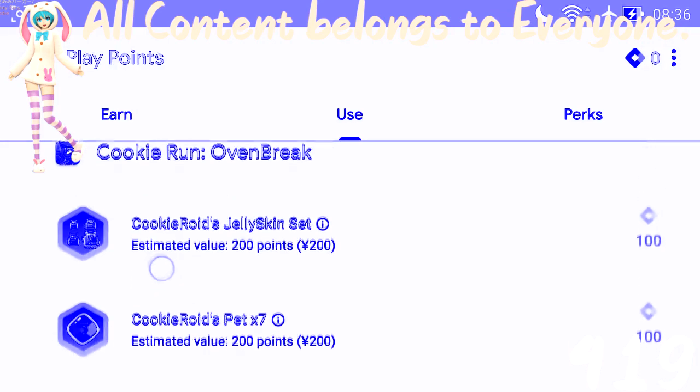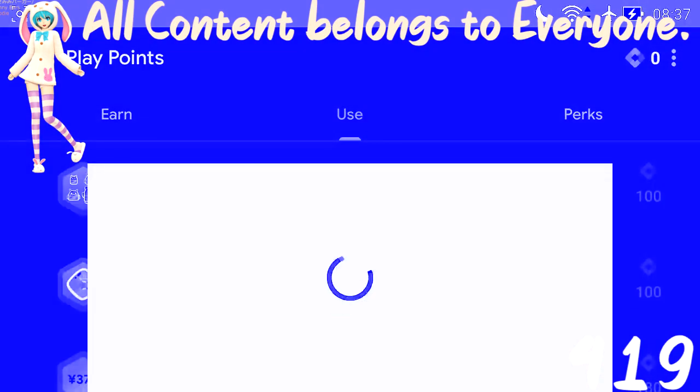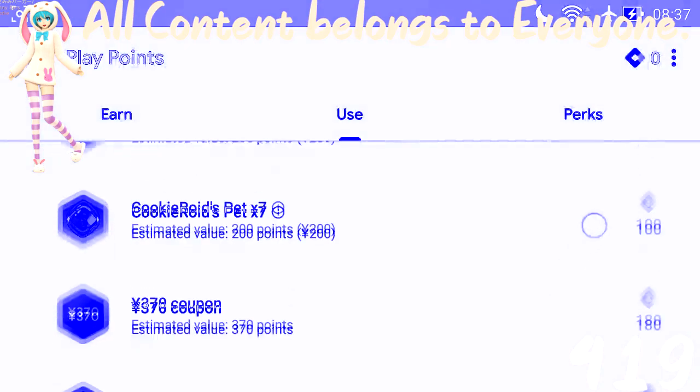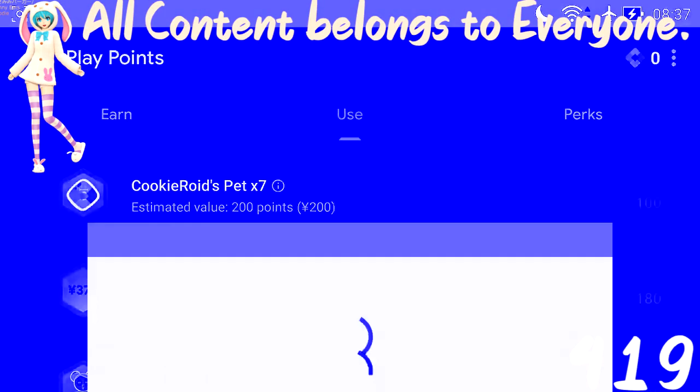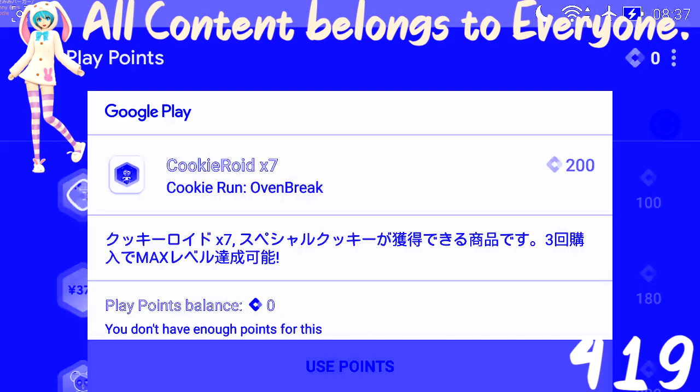This one has a hundred things here. So once you have it, you can press it and it will load it up. You can press your points on the bottom. As I said, this is a Cookie Run set - seven - but these are bad people. So here it's 200 for the seven cookie points.